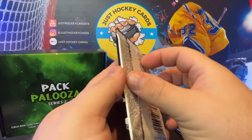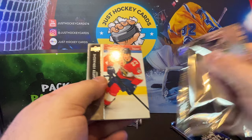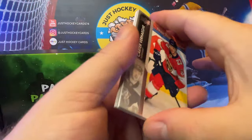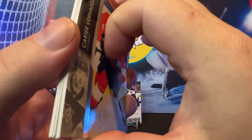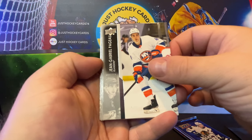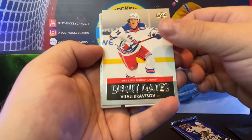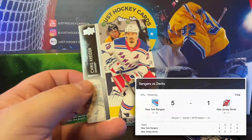21-22 Series 2 — I'm thinking of that Caufield or Trevor Zegras beauty canvas. It's a brick of cards — you guys want some hockey card ASMR? Carter Verhege, JGP, Morgan Riley, we got a debut date, Vitaly Krabsov, Miles Wood and base, and Chris Kreider, who just played an awesome game tonight against the Devils.